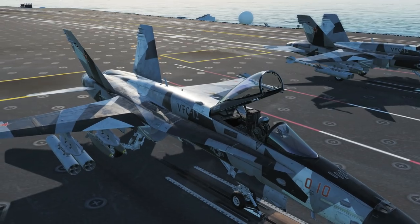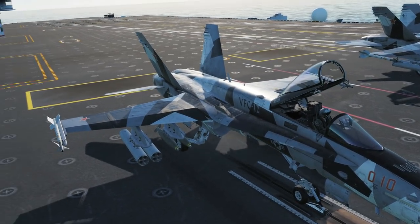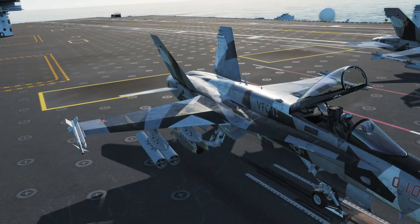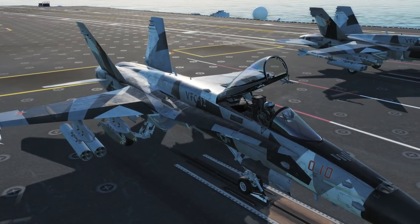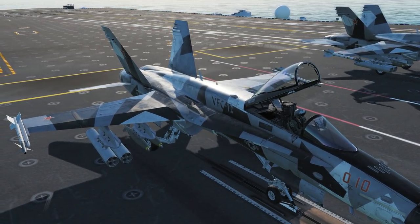One thing I noticed: when you're pulling Gs at a certain speed, you get massive white vortex condensation trails along those leading edge extensions. It looks really cool. Essentially, if you're moving slow enough and putting enough G-force into a certain area, all the air literally condenses back into liquid form due to the pressure. Awesome — I look forward to showing that one later.